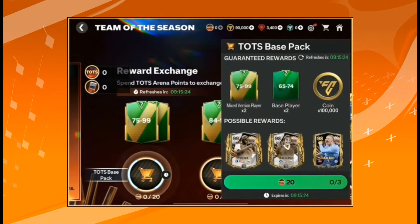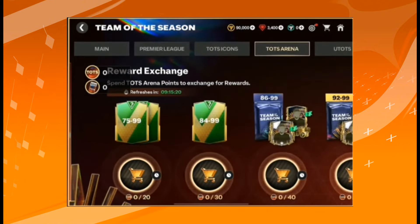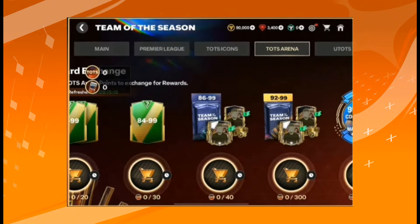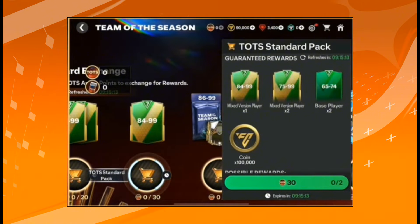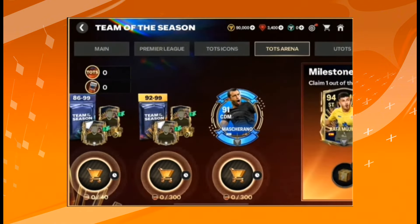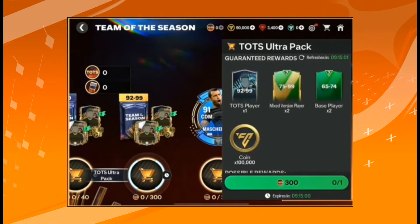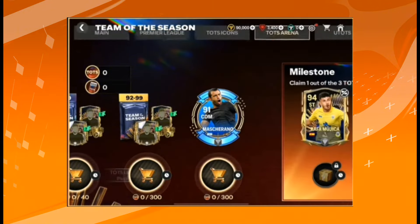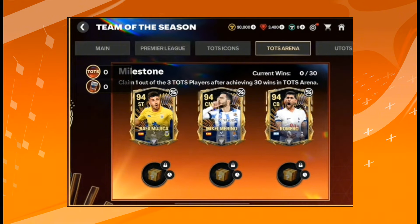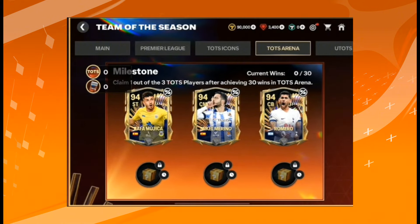After earning Team of the Season Arena points, you can open tradable packs — these rewards are tradable, which is important to keep in mind. Standard packs, ultra packs, and 92-to-99 overall Team of the Season packs can all be accumulated and opened. At the end, after winning 30 AI matches, versus attack, or head-to-head matches, you can claim one 94-rated untradable card chosen from three options.